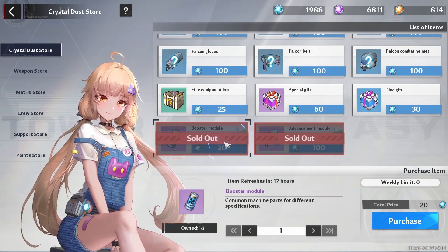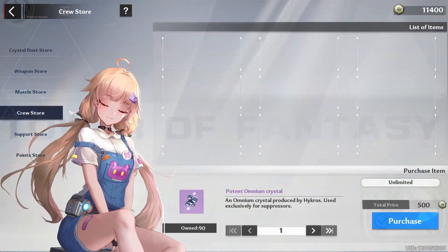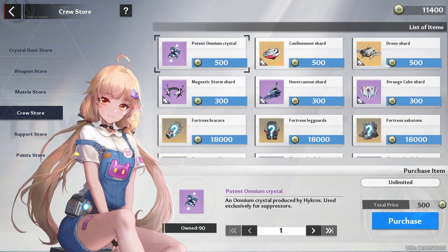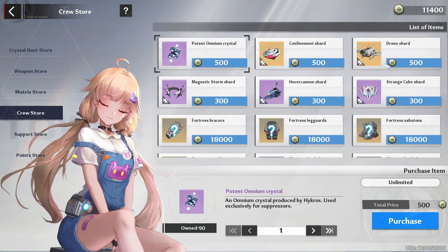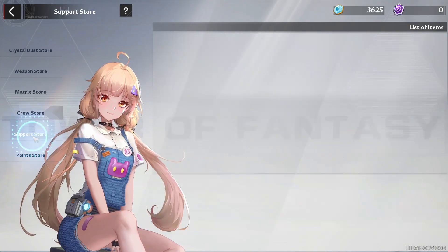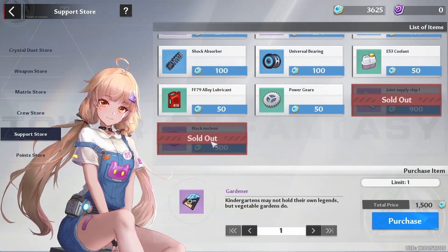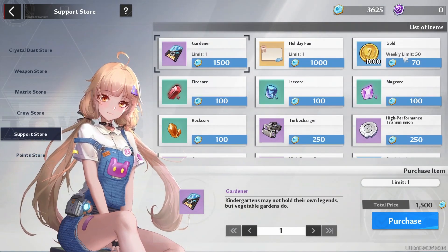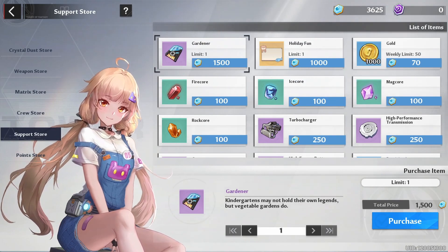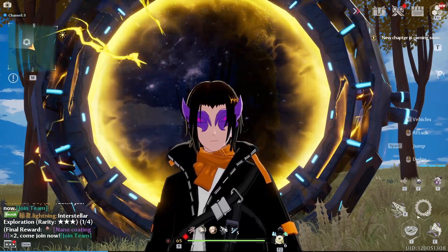After the crew, check out the commissary store. Make sure you've at least bought your advancement modules and your booster frame modules for the week — those are very important. You could also check the crew store if it has SSR relic shards for a relic you want to push, or else save up for next week when it refreshes. In the support points store, make sure you've bought the joint supply chips and the black nucleus, which are very important. You could also consider gold and machine parts if you wish, but those aren't a big struggle.